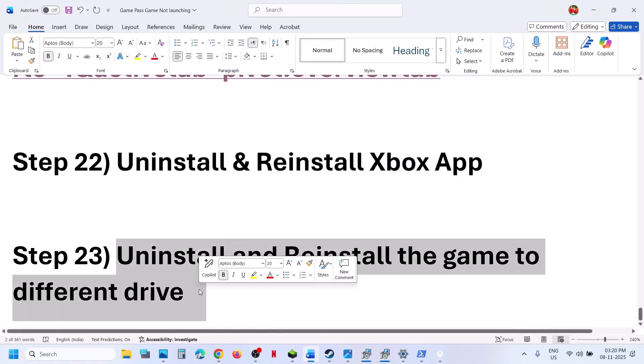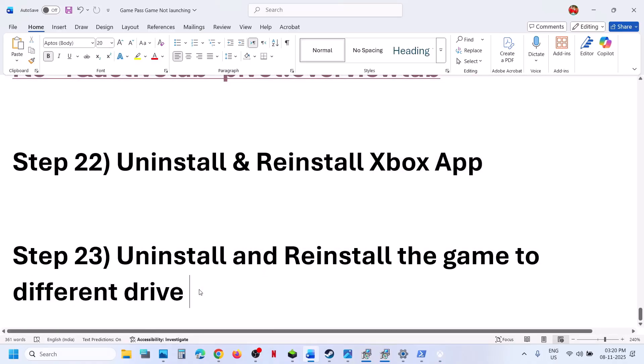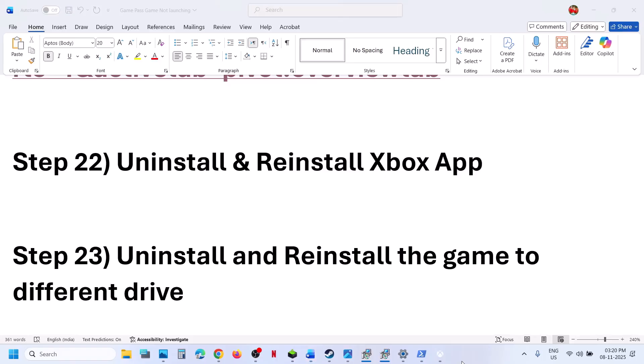The last step is to uninstall and reinstall the game to a different drive. If nothing is working, uninstall the game and then try installing it to a different drive and check. One of the steps shown in this video should help you to run this game successfully on your Windows computer. That'll be all — thank you so much for your time, and please like this video and subscribe to my channel.